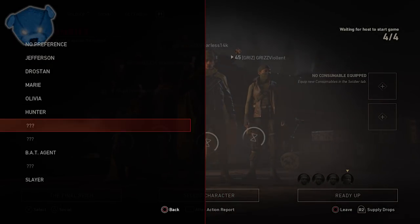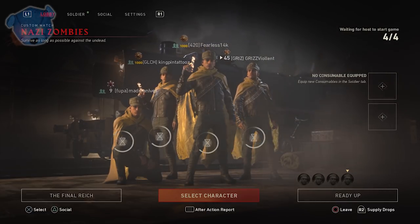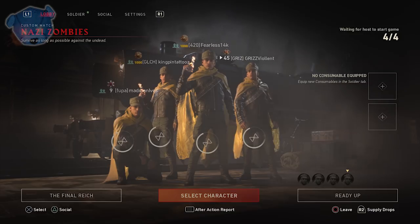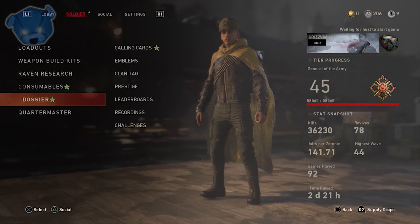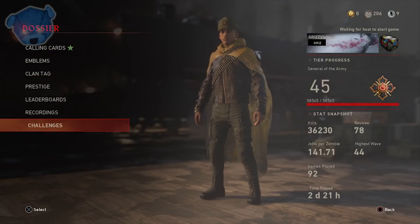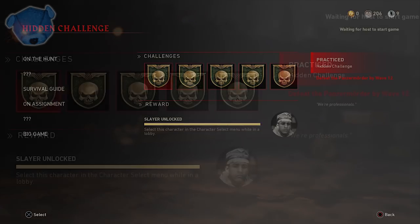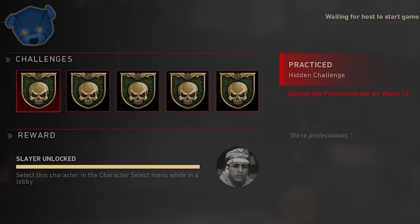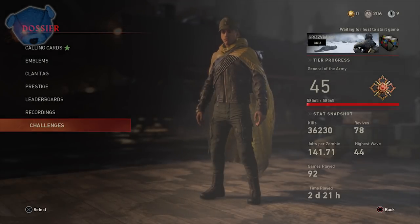We know now that this character is called the Slayer, but on Reddit when it first leaked it was leaked as Assassin. This is the last character you'll find in your menu. There are five different challenges you have to complete, and these can be found in your dossier under challenges. These are hidden challenges: defeat the Panzer Mortar by wave 12, defeat the Panzer Mortar without upgrading guns, defeat the Panzer Mortar with no blitz, defeat the Panzer Mortar without going down, and defeat the Panzer Mortar without specials, mods, or consumables.